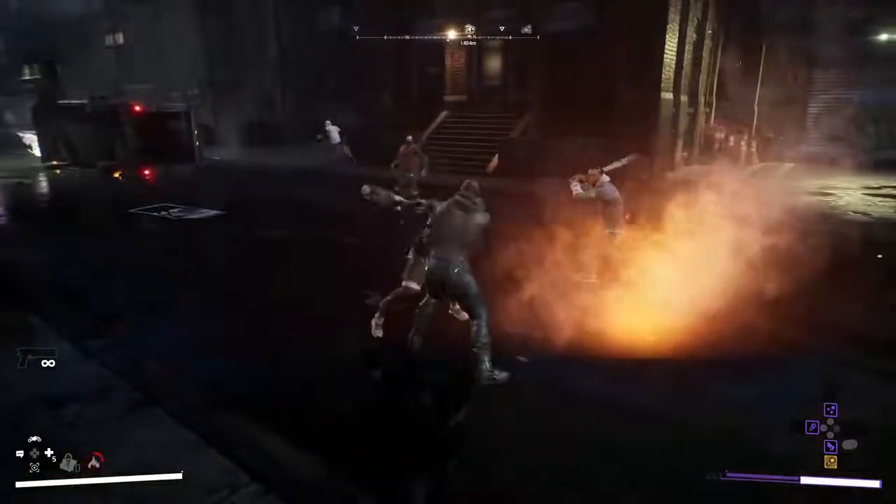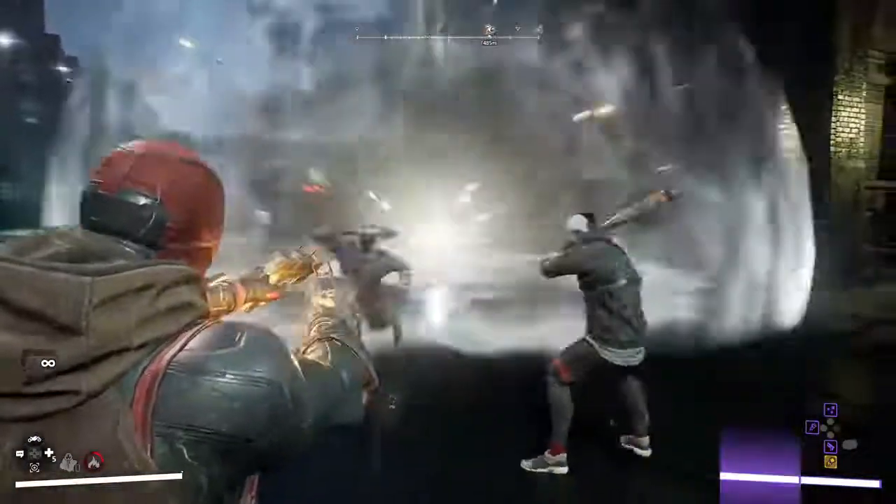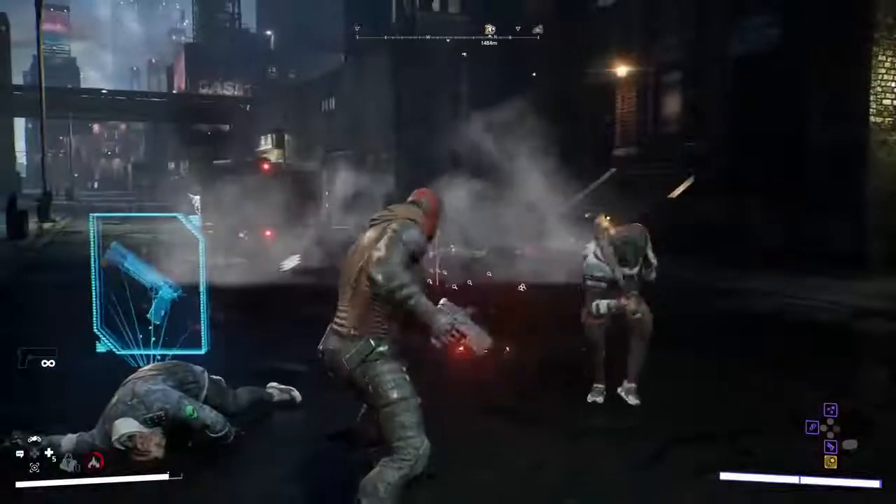Red Hood can unlock the ability to attach a bomb to throw at opponents, so he can detonate it with a shot later. It's a pretty good time.